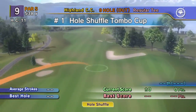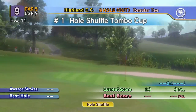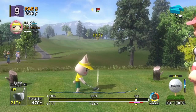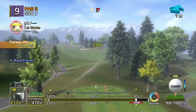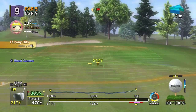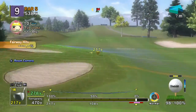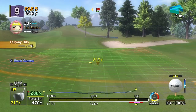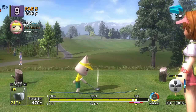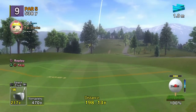The first hole — Shuffle Tumble Cup. Average strokes? None, because no one's ever played golf before. Best hole? No one knows. There's only like three people actually playing this game right now, and we are one of them. Using the triangle key, we can triangulate the position of our wonderful little flag, but it's too far away to get any work done. So we're just going to try to land on the fairway. Toro prepares his shot by pressing the buttons, which makes sense. And he shoots it right onto the fairway.